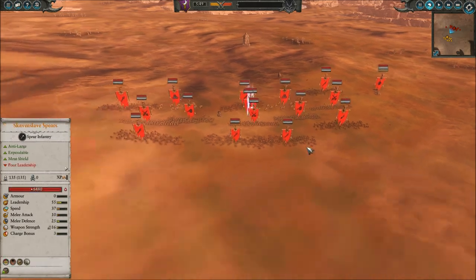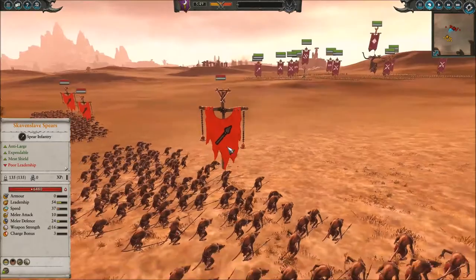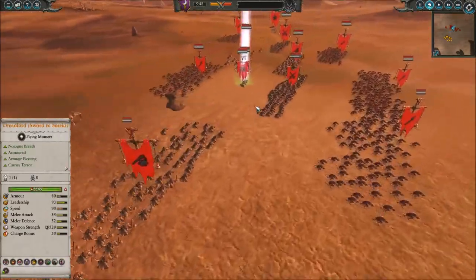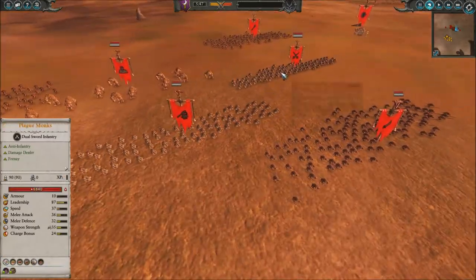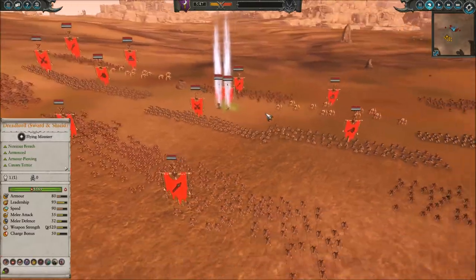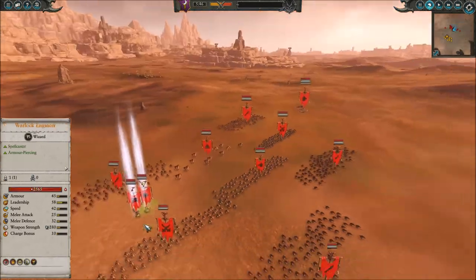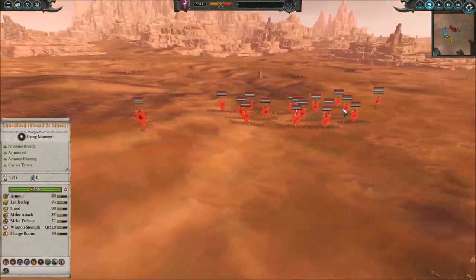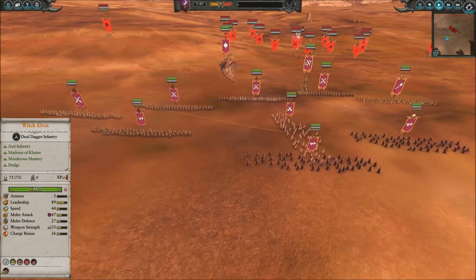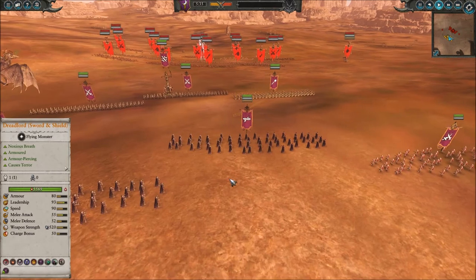I thought if they summon some units in the back — clan rats or whatever — the shades can hold their own, whereas dark shards get shut down pretty easily. My opponent has a really good front line of Skaven slaves, really good at cannon-foddering against my units. He's got Plague Monks as a solid second line, two rat ogres, Lord Skrolk, and I didn't realize it at the time but he's got the warp stone armor which puts a constant draining aura. And of course the two doom wheels. As soon as the match starts I see that second doom wheel, so I start shifting my witch elves and repositioning my units.